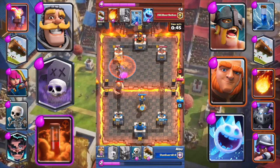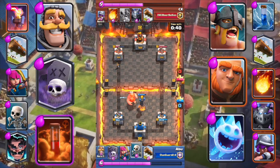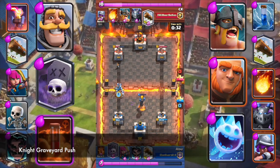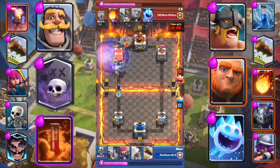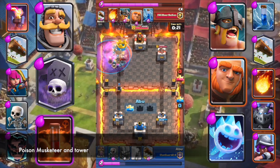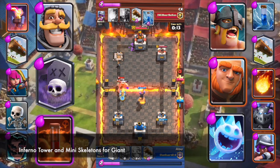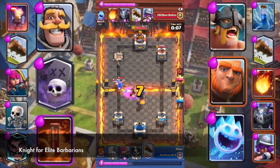Poison the tower and Musketeer. Inferno Tower for Giant. Mini Skeletons for Giant. Knight Graveyard push. Knight for Elite Barbarians. Inferno Tower and Mini Skeletons for Giant. Knight for Elite Barbarians.